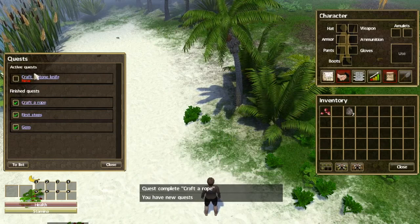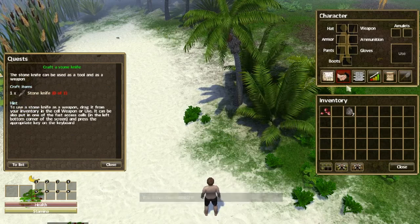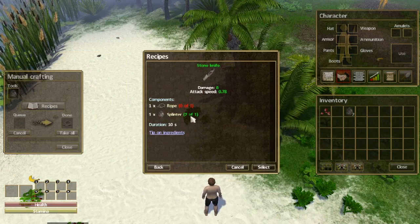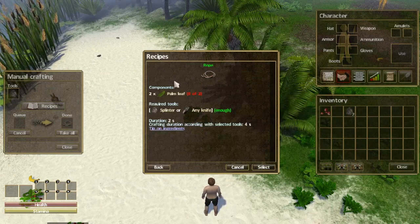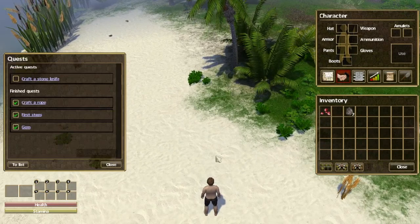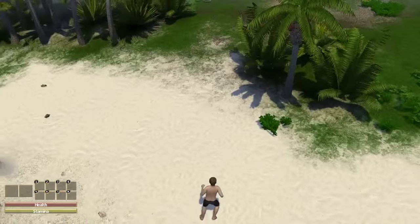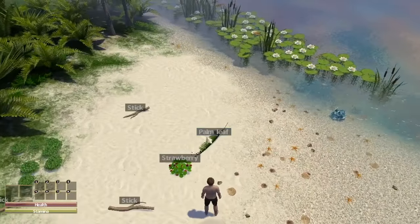New quest: craft a stone knife. What do we need? Let's go to our crafting, go to our recipes — stone knife. We need another rope and a splinter. What happened to the rope we just made? Okay, let's make more rope. We just made a rope, so let's find some more palm leaves. I've got a bunny rabbit up there. There's palm leaves over here — let's pick that up.